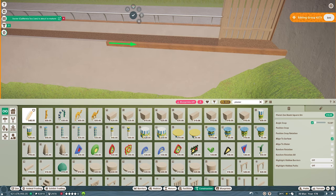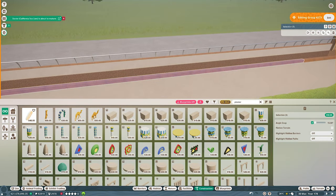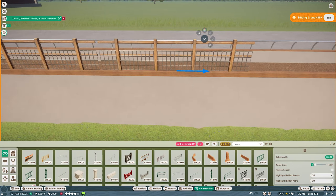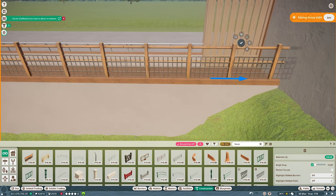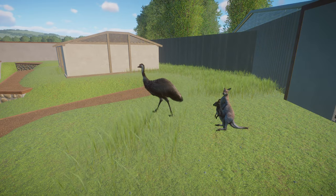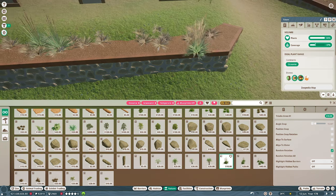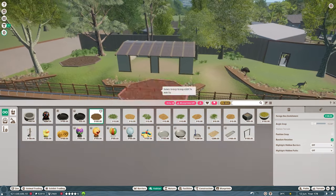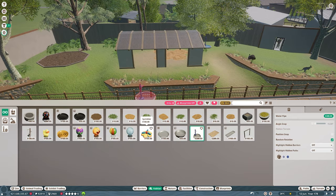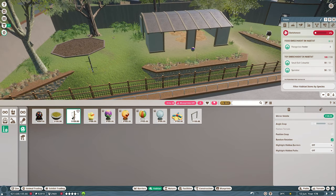Unfortunately we weren't able to make this a walkthrough enclosure because of the emus. I'll be honest — the only walkthrough enclosure I've put in so far is the lemurs, and I'm having nothing but trouble with them. Even though they're a confident species with humans, they're getting stressed out because so many visitors want to go through. I'm also having issues with guests throwing litter in there despite the signs. I'm half debating whether to convert the lemur habitat into a non-walkthrough one just to stop the issues.